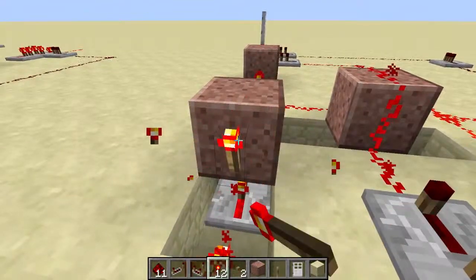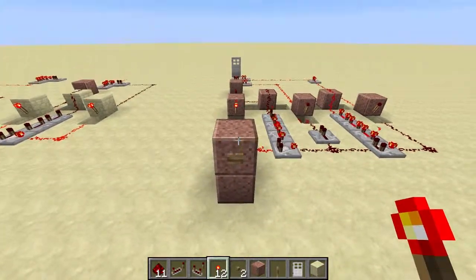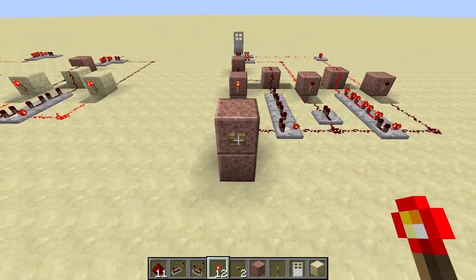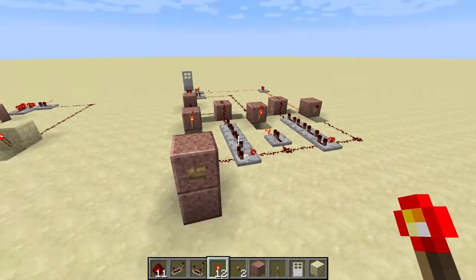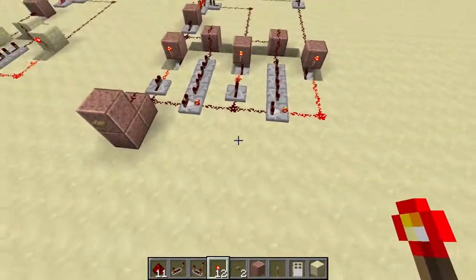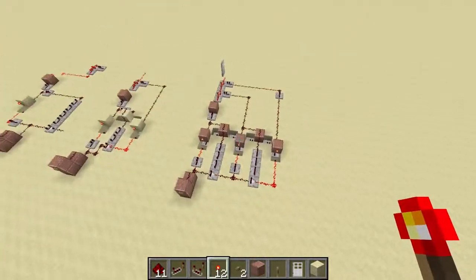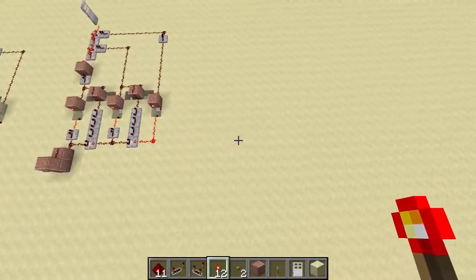Watch the door: click one — the RS NOR latch turns on. Click two — that one turns on. Click three — that one turns on, door opens. So how are we going to do this? We're basically taking the design for two and building an identical copy of it next to each other.